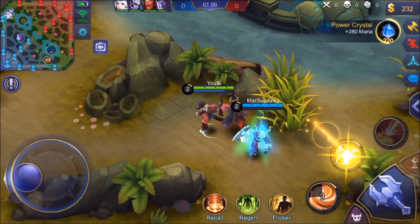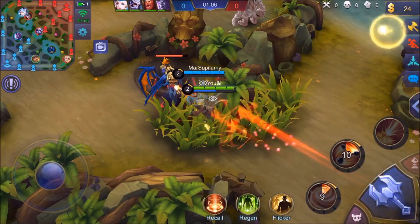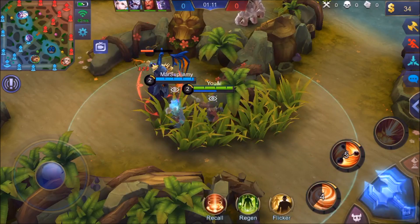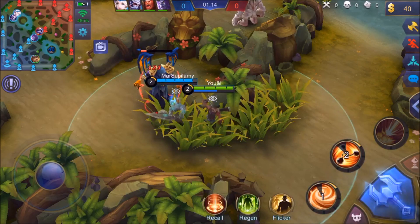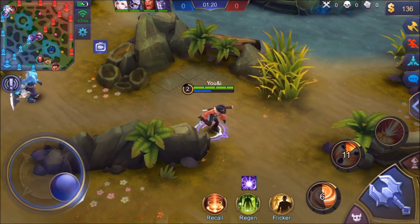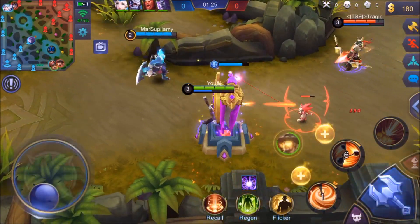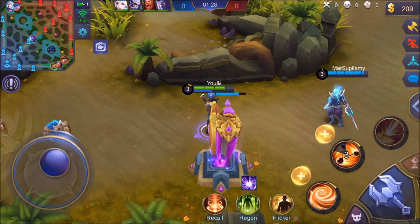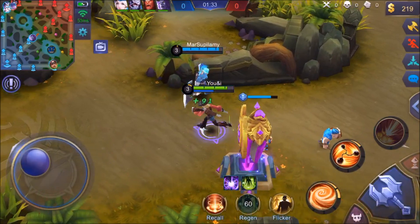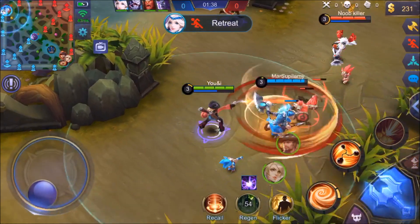What am I running as my spell? I am running with the Flicker. The reason is that I tend to get caught with Clint, and I would prefer to spend time farming — thanks Balmond for letting me pick that up — as opposed to just dying. That allows me to get out of some sticky situations and stay alive.